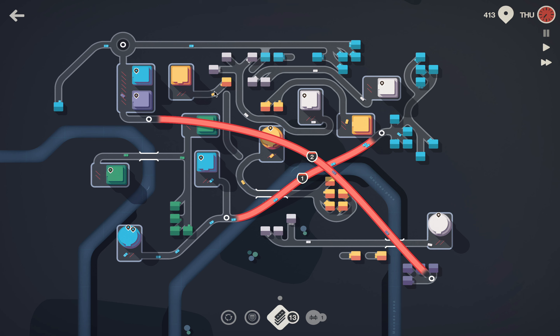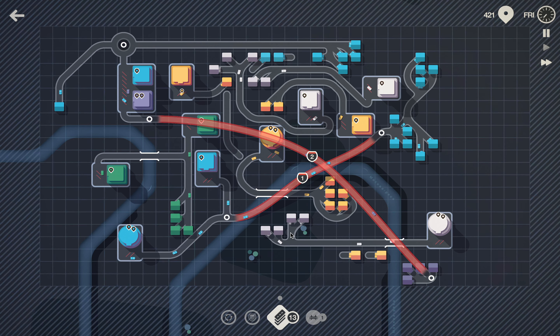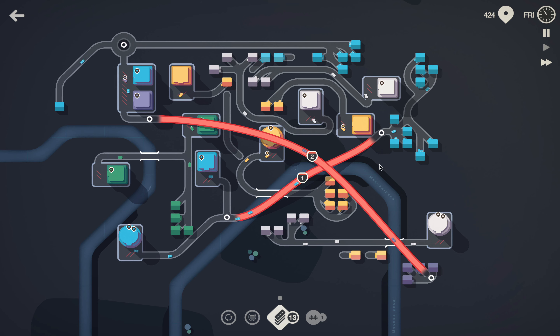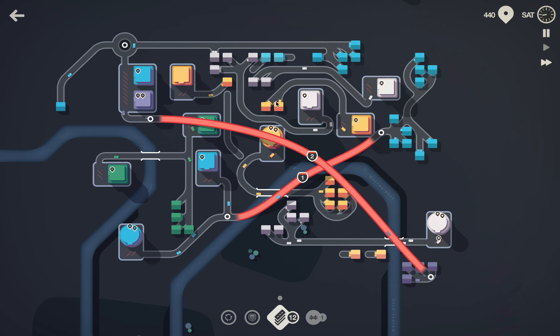Everything is okay — everything is fine in Mini Motorway land. We do have some spare yellow ones here, and I'm thinking one of these yellow buildings is going to upgrade. If this one upgrades, it only has one house, and then we'll have to connect them while these ones fulfill the needs of two malls — that's definitely going to be an issue.